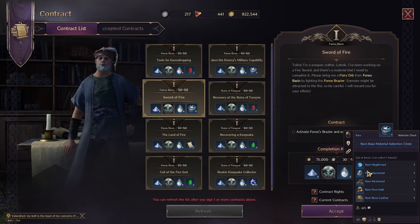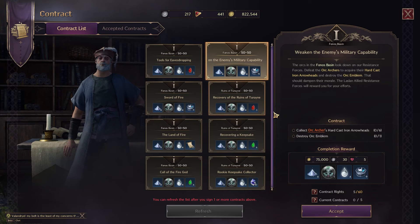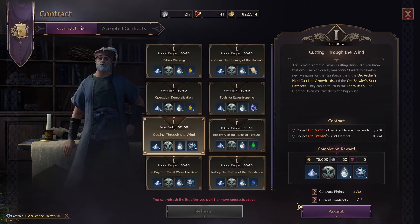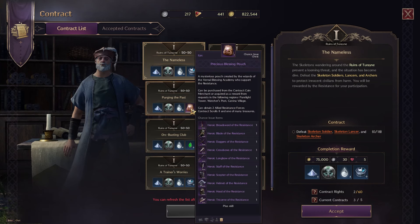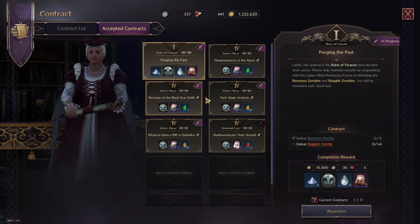Contracts can be stacked up all the way to 60, and you can only accept 5 at a time. This does not include any special contracts you already have, and it is recommended that you take one contract at a time, refresh, and take another. You might get lucky and get a precious blessing pouch, which gives you a chance at either purple grade gear or more contract scrolls for a better chance at getting better loot.